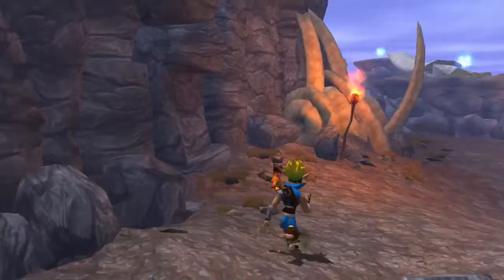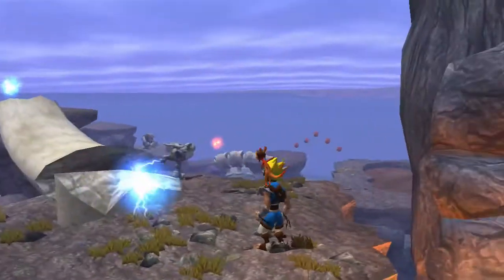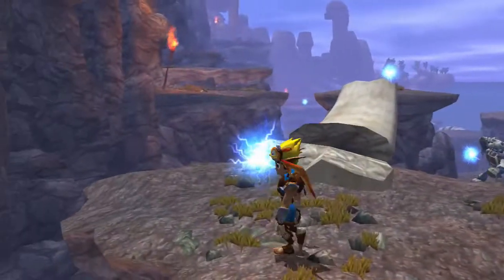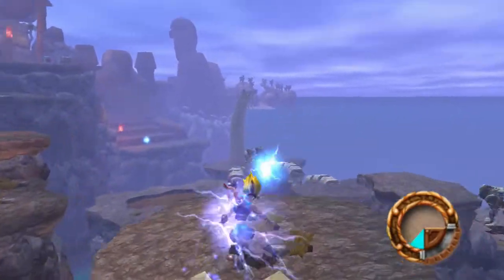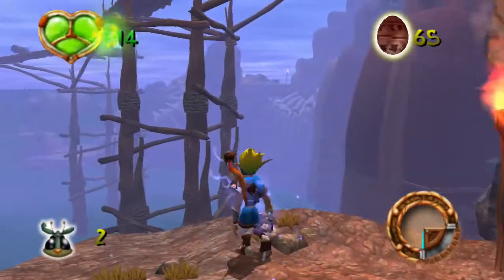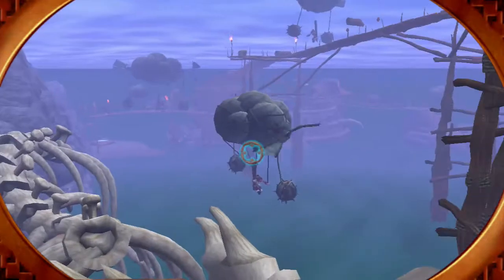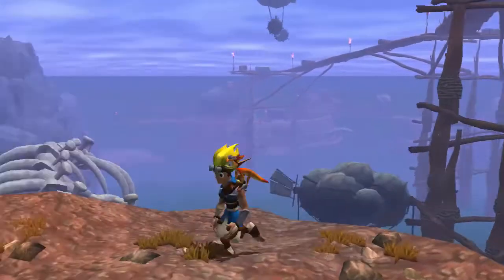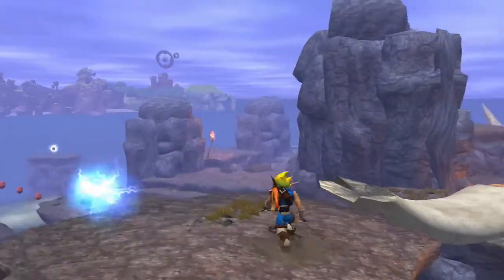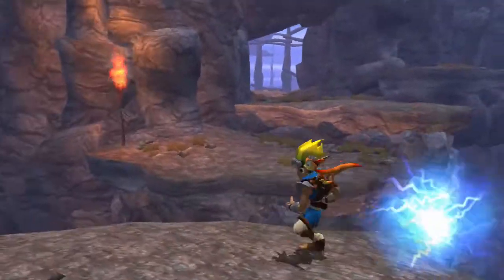We've got some blue eco here which I think we need for that little platform thing over there. There's also some orange eco - or is that yellow? Might just be fireball eco, I'm not entirely sure. Let's activate this and see where it takes us. Oh look, another scout fly - excellent! There we go, you unlocked something. What the fudge - what is this place? It's awesome, kind of looks like a theme park but full of purple frogs that wear diapers, which is really weird.